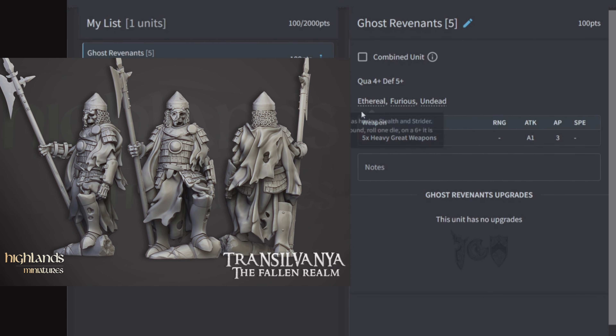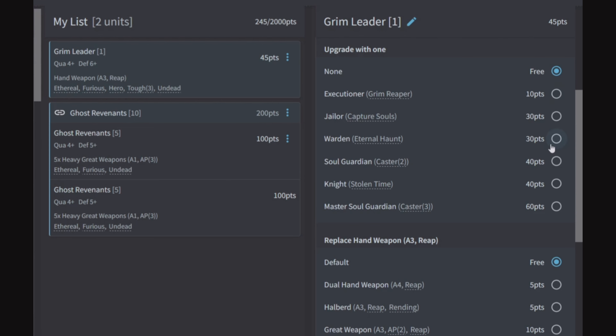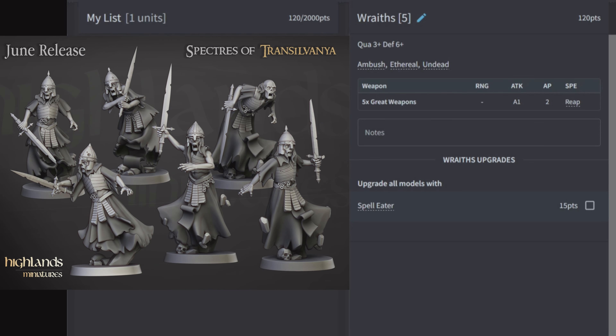Ghost Revenants: 100 points, quality 4, defense 5. They have Ethereal, Furious, and Undead with one attack each at AP3. There are no upgrades to this unit, so they only have a 5+ then a 6+ save. Add a Grim Leader with Eternal Haunt for a 6+, 6+, 5+ stack. At 275 points, give the character a great weapon for around 285 points — 13 attacks hitting on a 4+, 10 at AP3 and three at AP2.